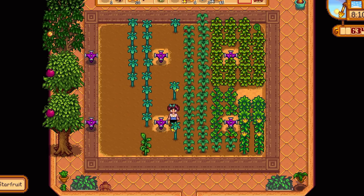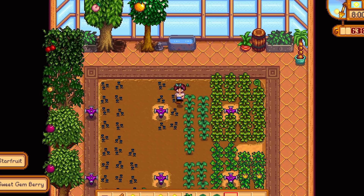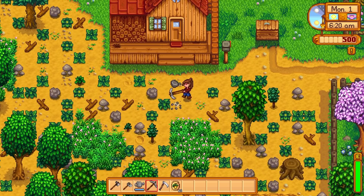Starfruit will get you the most bang for your buck in a bottle of wine. If you end up choosing the artisan profession, one bottle of starfruit wine will sell for 4500 gold. Cheeses can also be aged in the cask and will sell for a pretty penny. Sweet gem berries sell for a lot too, but they're costly to purchase especially at the beginning of the game. They do take a while to grow and cannot be transformed into artisan goods like wine — many players find this tends not to be the best way to earn gold. But you do you.